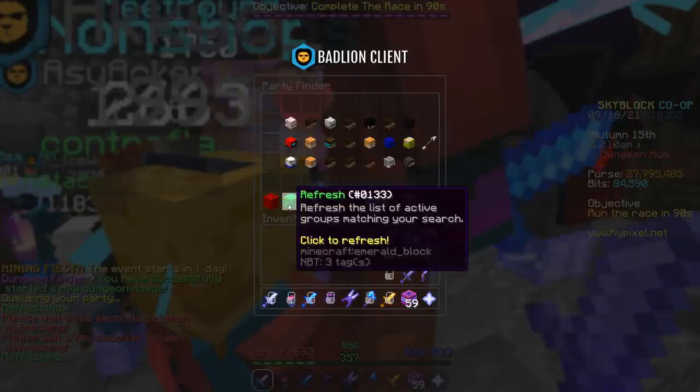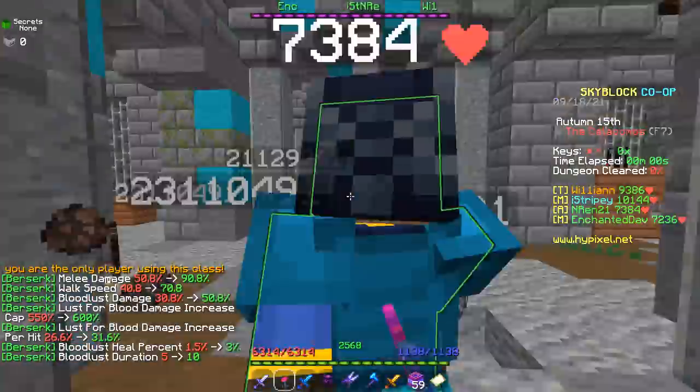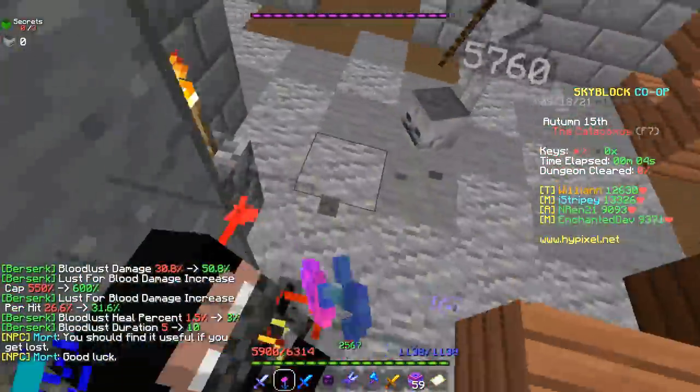Since I have no friends, I'm still relying on Party Finder. But because I have a red name now, I get all sorts of sweats in my parties. Since the last time I played Dungeons, they actually added new rooms and I don't know any secrets.